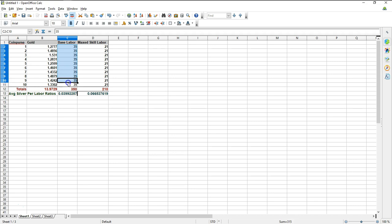The base labor cost if you're new to larceny would be 35 labor per coin purse, giving a total of 350 labor for these 10. If you're at max proficiency like myself, you'd only be spending 210 labor. A total of 10 coin purses gave us just about 14 gold — 13.9729 to be precise. Dividing gold earned by labor spent, the average silver-to-labor ratio for someone with no larceny skill is about 4 silver per labor point, while someone maxed out in larceny gets about 6.6 silver per labor point. This is pretty consistent with other top-tier purses like the Queens and the Princes.